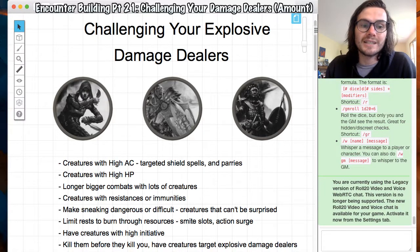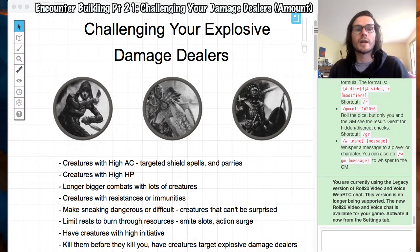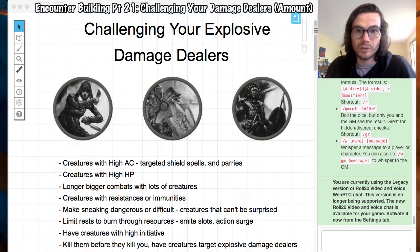You can also use targeted spells or abilities that increase AC reactively. If a creature has the Shield spell, which gives them +5 AC, maybe they save it for when the paladin tries to hit them. There's also a parry ability — saving those reactive defenses specifically for the player you know is going to load up their smite.